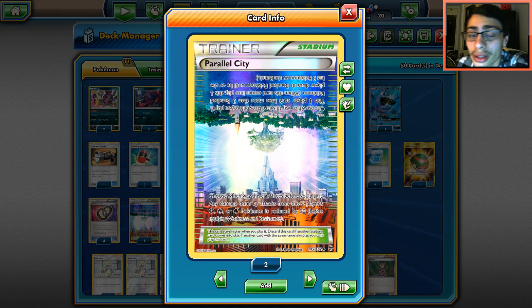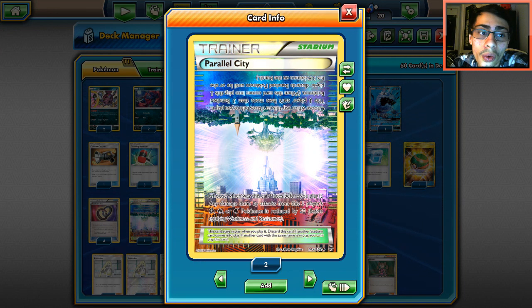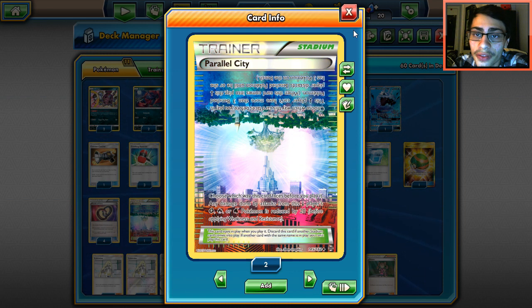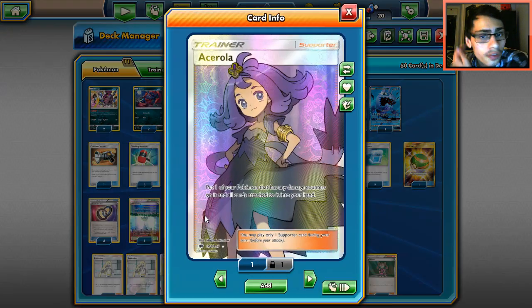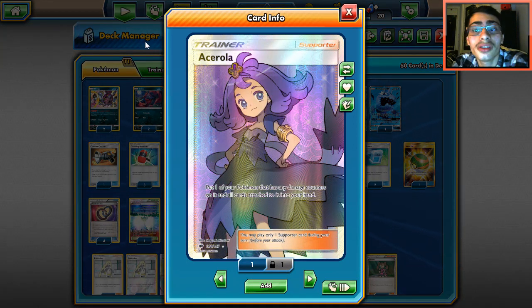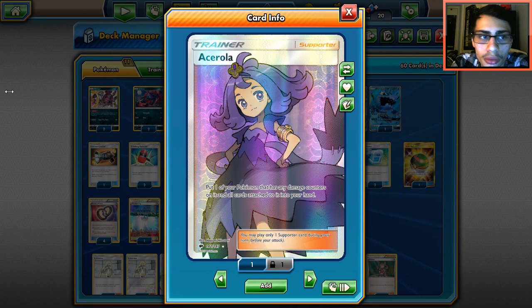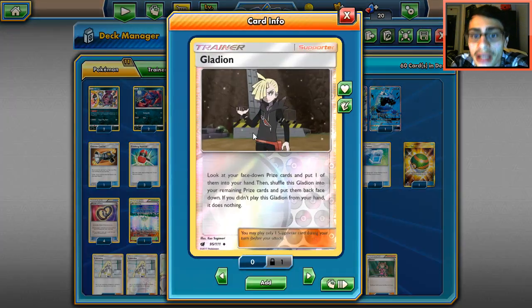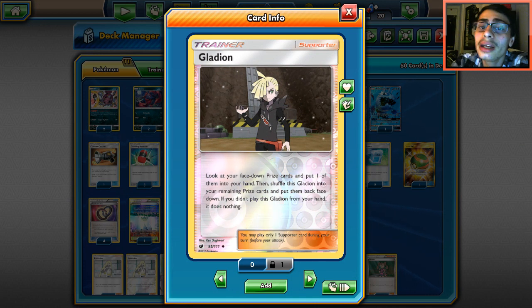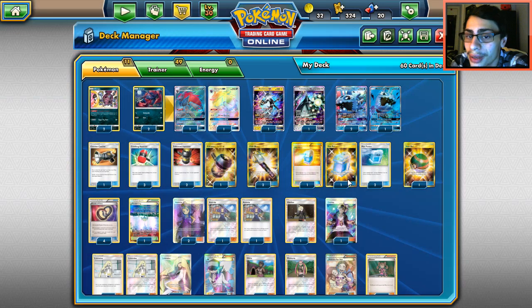We're going with four Ace Rolas. Unfortunately we don't have AZ — we do have Scoop Up but that's too clunky. Ace Rola is better here so four copies is the play. We've got one Galdian — Galdian is important because we're not taking prizes, so it's kind of the only way to get something out of the prizes. If something crucial is prized, we need Galdian for it.